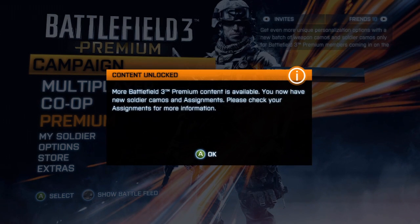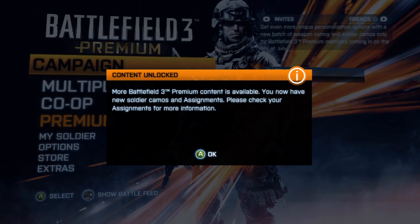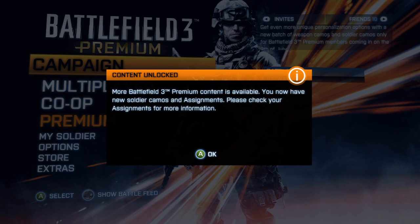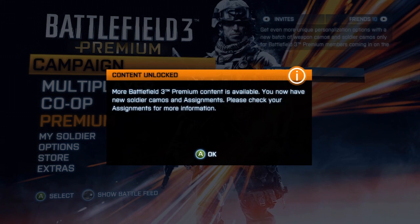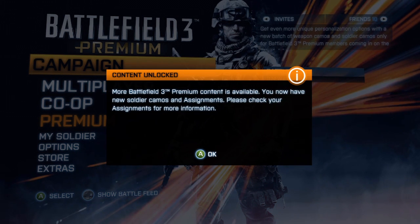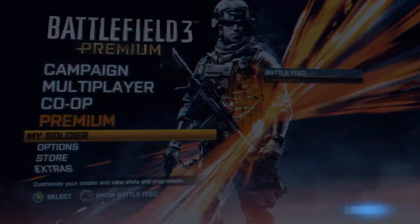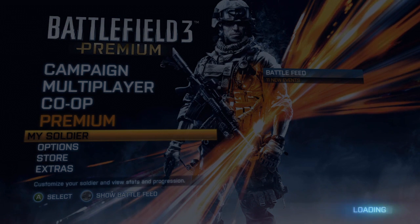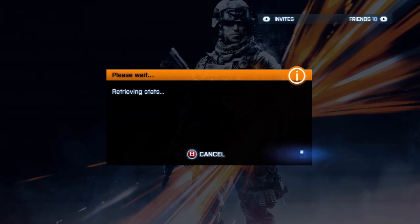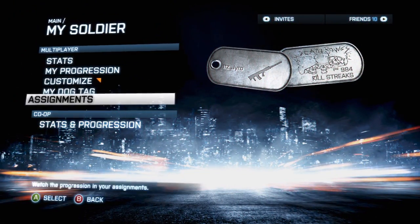Welcome back everybody to the second video of the new premium unlocks. As you can see on the screen for the Xbox 360, it says more Battlefield 3 premium content is available. This is for July's update — we now have new soldier camos and assignments. Please check my assignments for more info. There are going to be four new camos for weapons and two new camos for the soldiers.